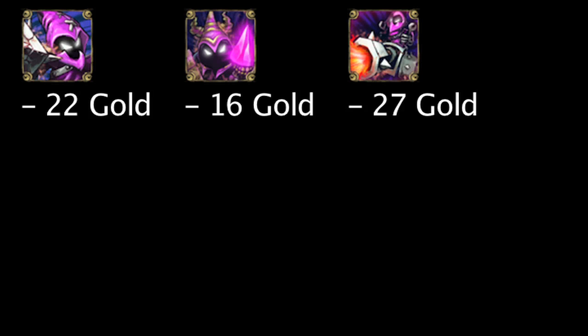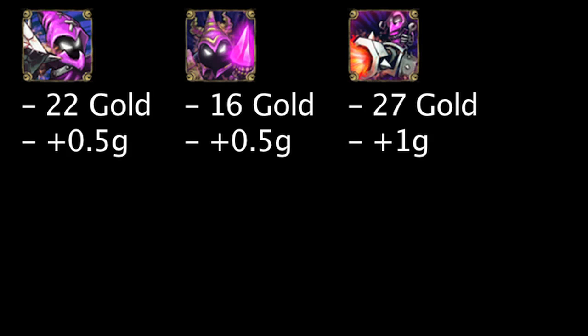However, at each three minute interval, the amount of gold a minion grants will increase. Melee and caster minions have their gold values increased by 0.5, and siege minions have their gold value increased by 1. Keep in mind that these increases start three minutes after the game begins, not three minutes after a minion spawn.